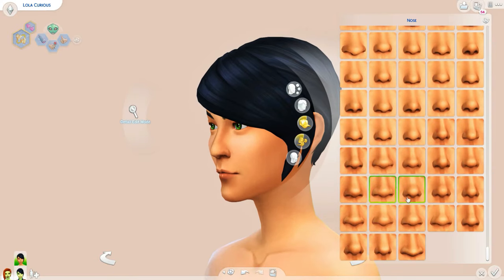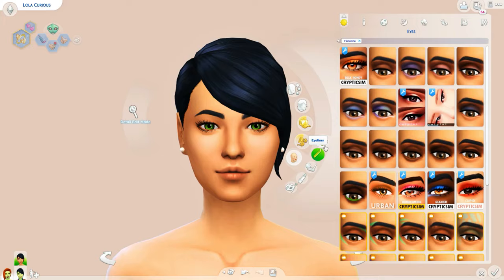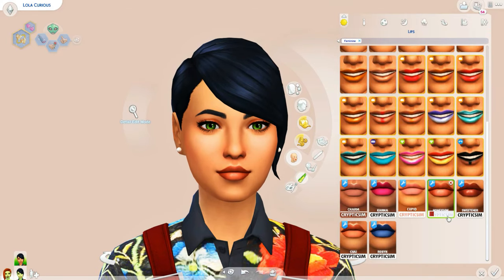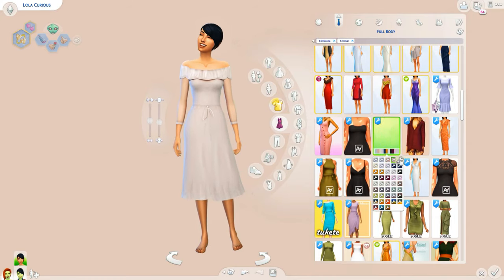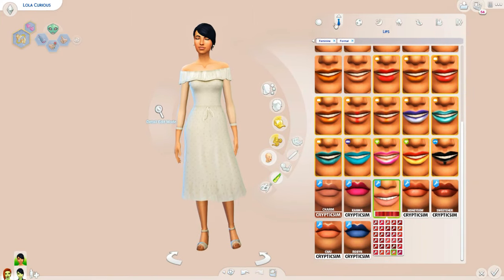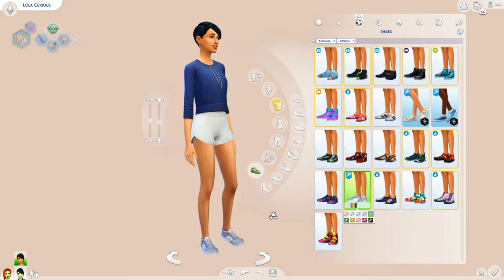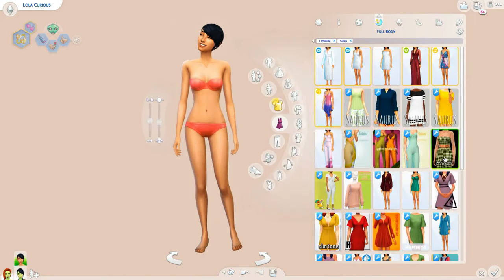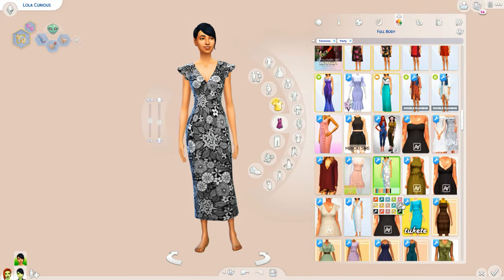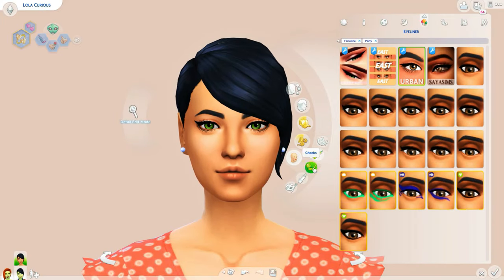This right here is Lola Curious, the other alien sister. If you're familiar with The Sims 2, you know these two sisters are PT9 — Pollination Technician Number 9's — daughters. He's an alien married to a human; they have a hybrid human-alien son and a daughter who is all human. The game recognizes these two as his daughters, but their last name is Curious. In The Sims 2 they had the last name Singles because you can't have separate last names like in The Sims 4.